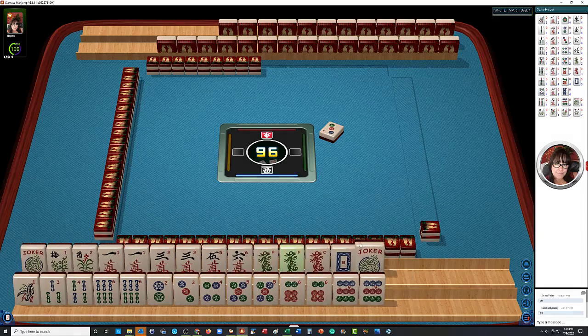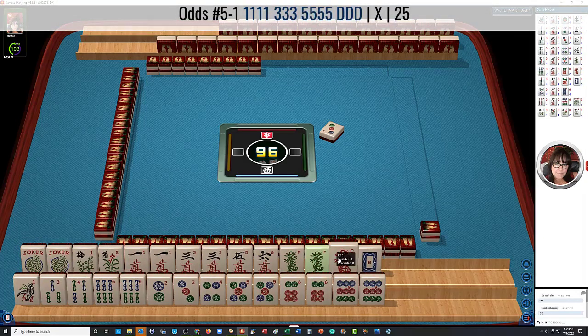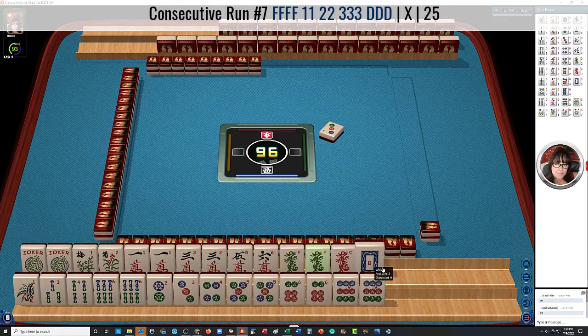For the multiples, we do have potential for one, three, five — maybe a one, three, five dragon with no gaps there. And then for the other hand, we do have four, five, six dragon with flowers. That would leverage one, two, three, four, five multiples. We're not going to be able to use them all.